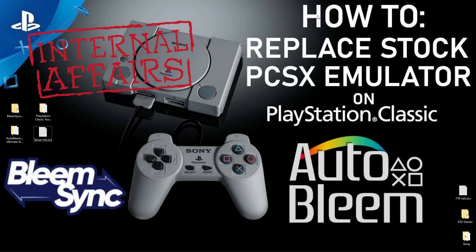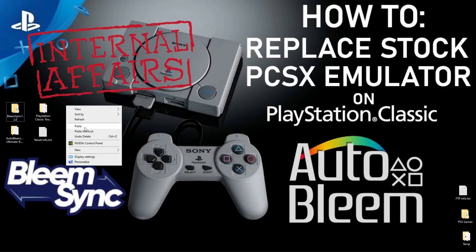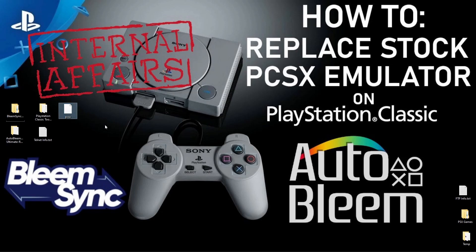There are going to be four links in the description. If you don't have my PlayStation Classic Tools Ultimate Pack yet, I recommend downloading that — it's going to help us out — as well as a little text file with Telnet info. From Mod My Classic we want the BleemSync 1.2.0 build, and for AutoBleem you can get 0.7.1. I'll link to both in the description. To use the BleemSync version of PCSX, open the BleemSync folder, go into BleemSync, then ETC, then BleemSync again, then SCUP, then Binaries. In Binaries there's the PCSX file with no extension — that's exactly what we want. Copy it and paste it to your desktop.